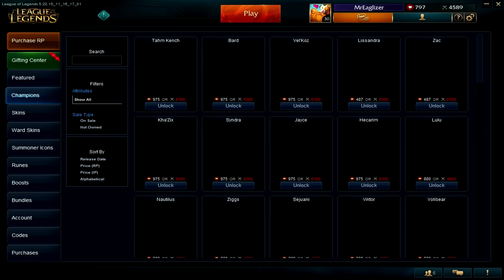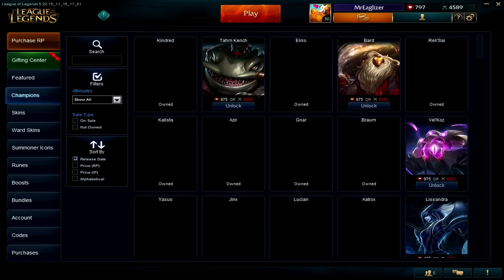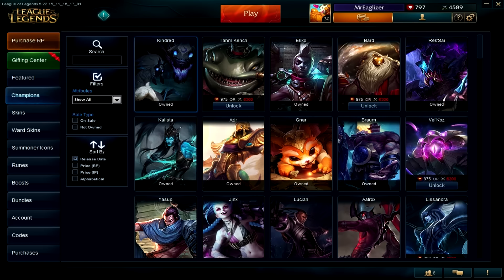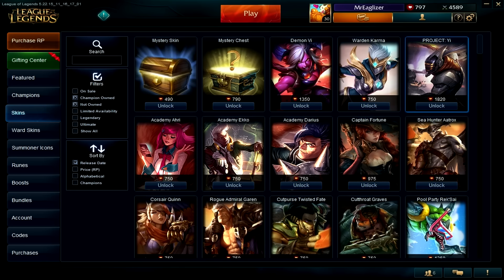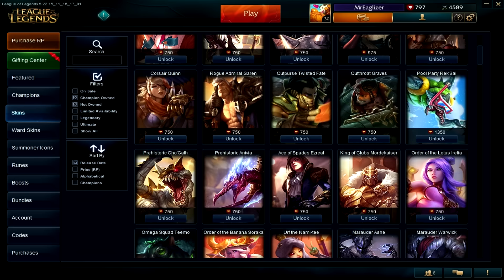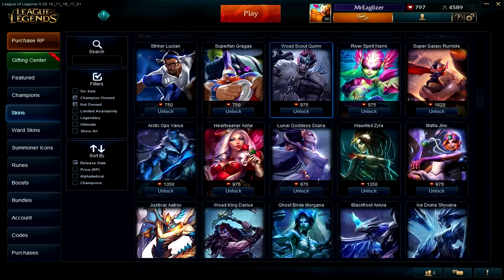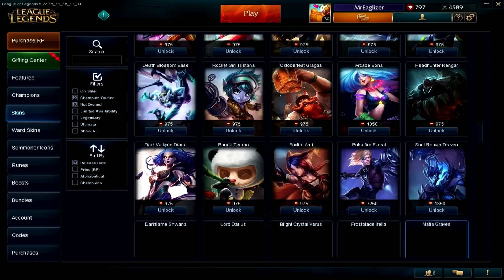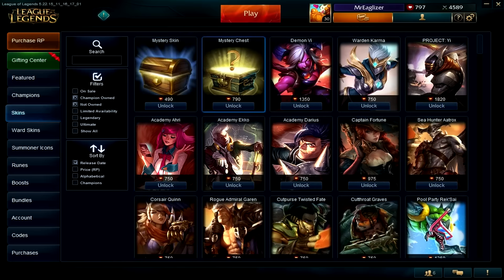If you just want to check out all the champs that I have, we can quickly go over that. Where is sorted by not owned? Then we'll go over to skins — you can see all the champs I have here, like Darius and others. I'm just gonna sweep through so you can see kind of the skins you can get, but we're gonna skip most because we are actually getting a mystery chest.